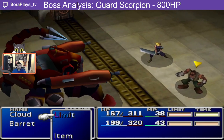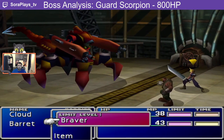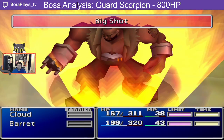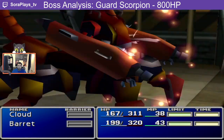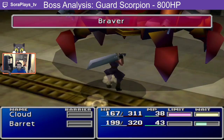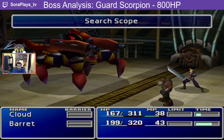In this state, Guard Scorpion's defense is set to 255 from 40, and its magic defense is set to 384 from 255. As a result, any actions — even your limit breaks — have diminished results. The state remains for two counts, but after that, count is reset to zero, dropping the tail and resetting the defense stats.